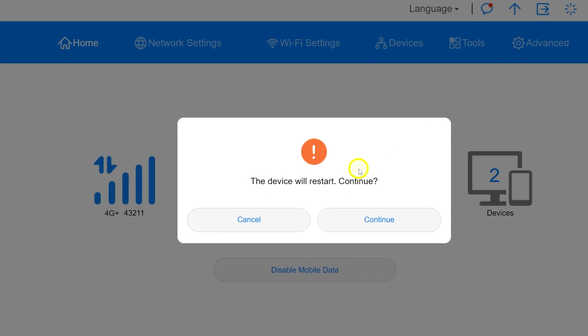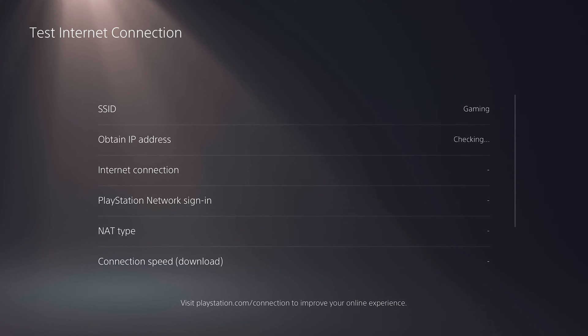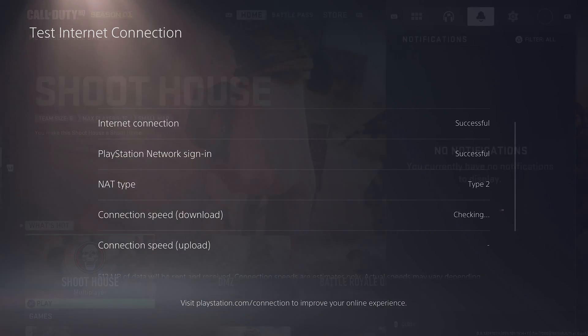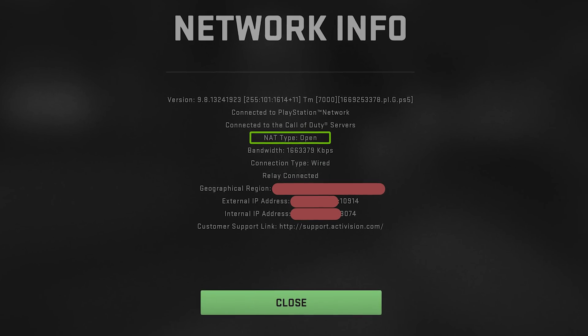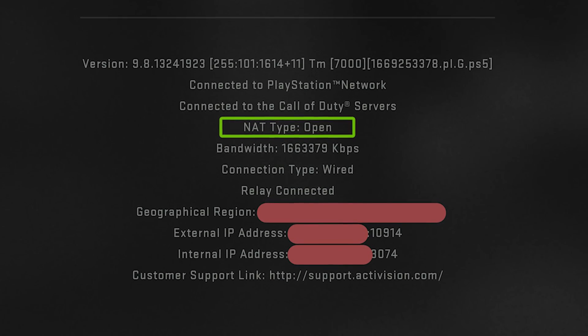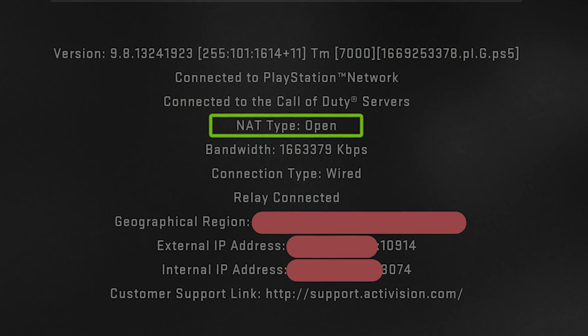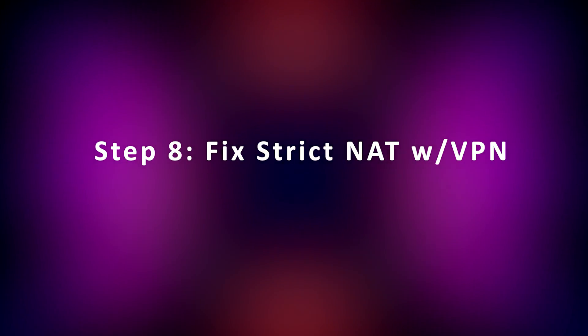Step 7: test in game. After setting this up on my PS5, my network settings show NAT type 2, but when I go to network info in Call of Duty it shows NAT type Open — because all the ports the game needs are now open. I used the DMZ method for this. If you want to know how to get NAT type 1 on PS5 or other consoles in the system settings, check the linked videos.